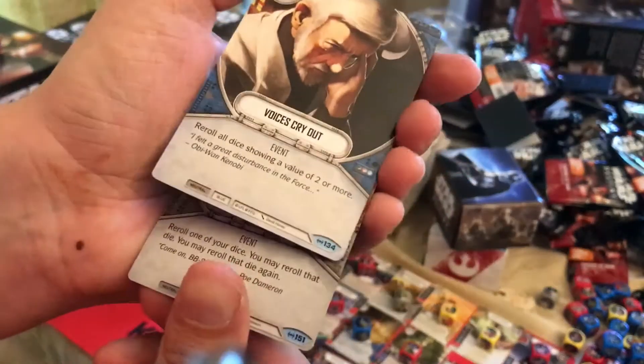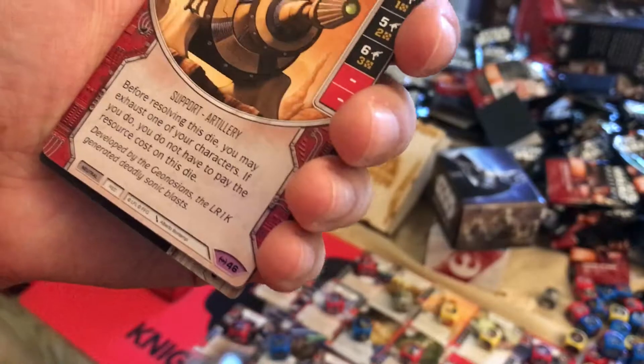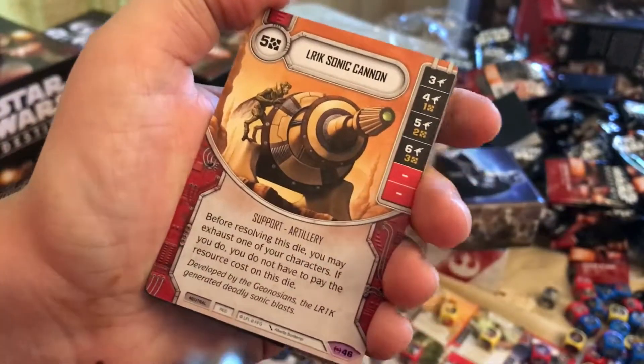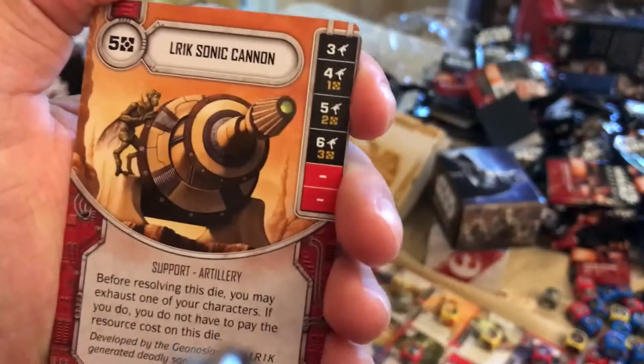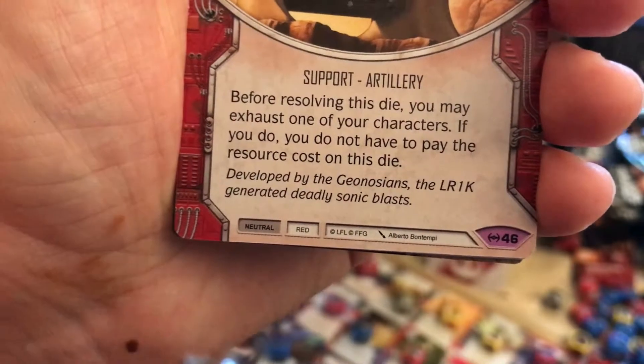Roll on, Voices Cry Out, Secret Mission, Imperial Academy, and LR1K Sonic Cannon. Now this is an instrument — very expensive — but if you look at it, so much damage. And then it's got the ability: before resolving this die, you may exhaust one of your characters, and if you do, you do not have to pay the resource cost for this die.